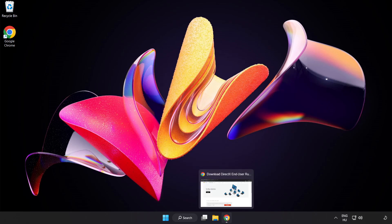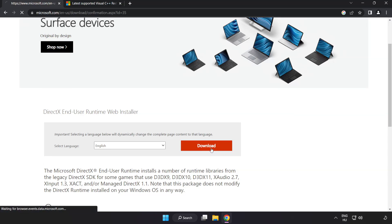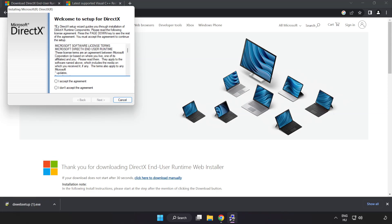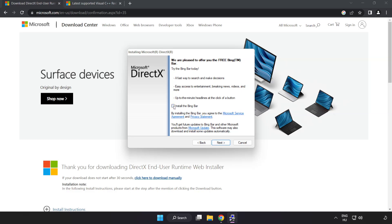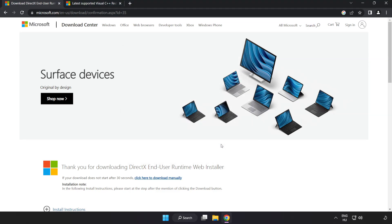Open your internet browser and go to the website — link in the description. Click Download and install the downloaded file. Click I accept the agreement and click Next. Uncheck Install the Bing Bar and click Next. Once installation is complete, click Finish.